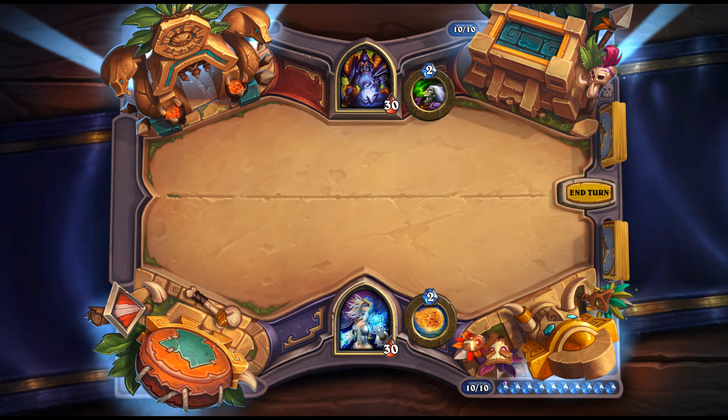Spirit of the Rhino: Stealth for one turn; your Rush minions are Immune the turn they're summoned. Works well with Akali the Rhino. The Warrior Rush package from Witchwood — including Darius Crowley — is still intact and just got stronger with Rastakhan's additions. Looks pretty good.